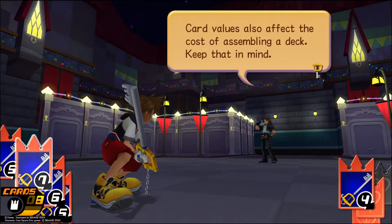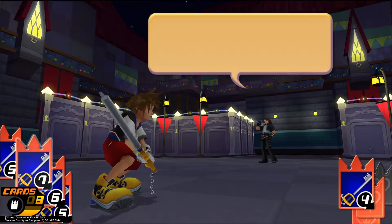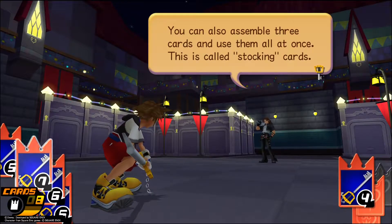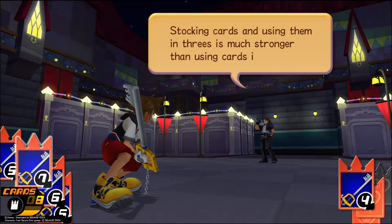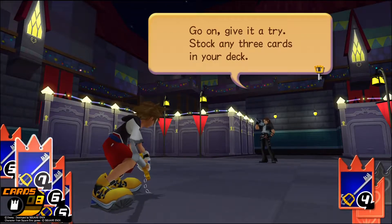Card values also affect the cost of assembling a deck — keep that in mind. Now it's time to teach you how to stock cards. You don't have to use battle cards one at a time. You can also assemble three cards and use them all at once — this is called stocking cards. Stocking cards and using them in threes is much stronger than using cards individually. Go on, give it a try. Stock any three cards in your deck.